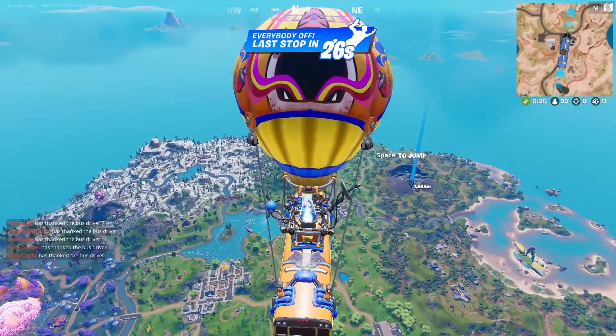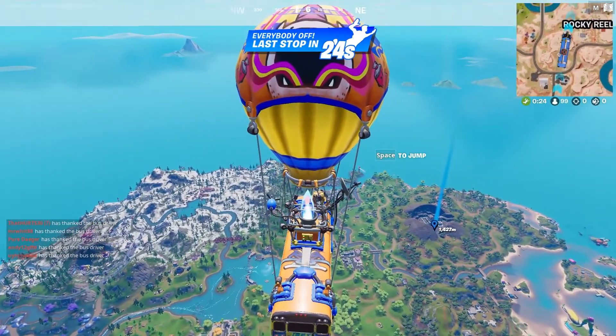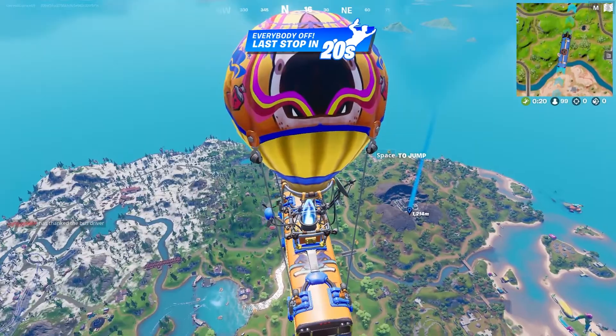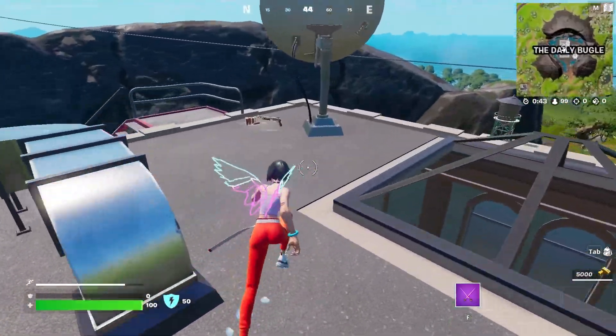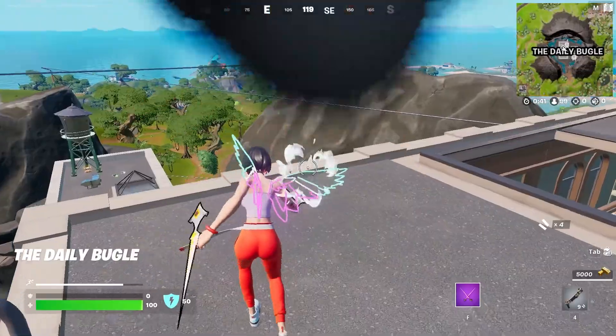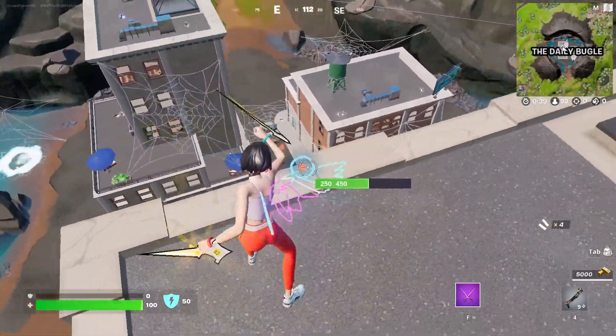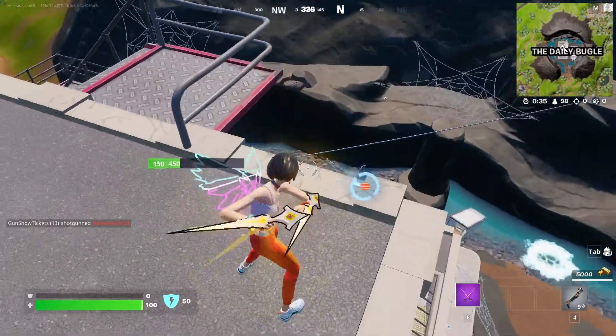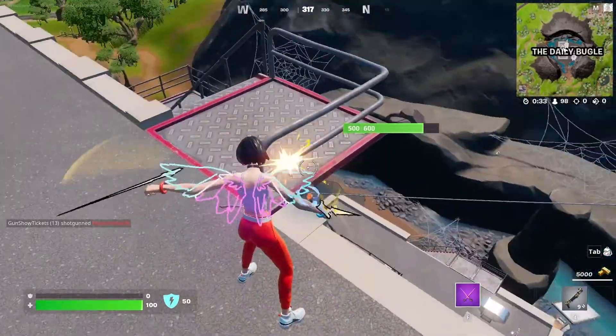This one's easy but can be kind of time-consuming. Drop somewhere with a lot of structures — I prefer the Daily Bugle, but anywhere with a lot of structures works just fine. Pretty much just land and start hitting those weak points. It'll go pretty quick relative to how long the season is going to be, and you may not get them all in the first match, but it will still get done a lot faster.